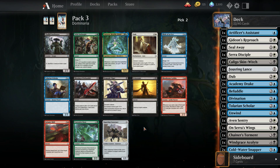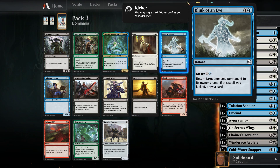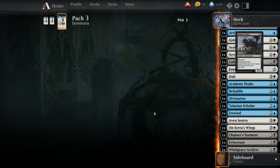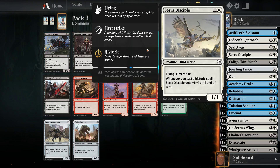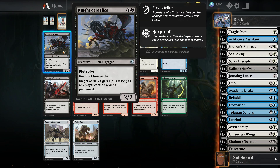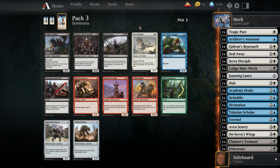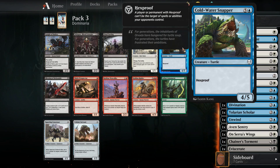Eviscerate — by far the strongest card here, maybe thirty percent close, but Blink of an Eye is also really good and would be a nice wheel. Clearly removal is the pick. Night of Malice is a really nice pickup too — two mana, three-two, first strike, which is really nice stats. Another Servant's Disciple is also nice. Another Snapper — don't think we need a third.